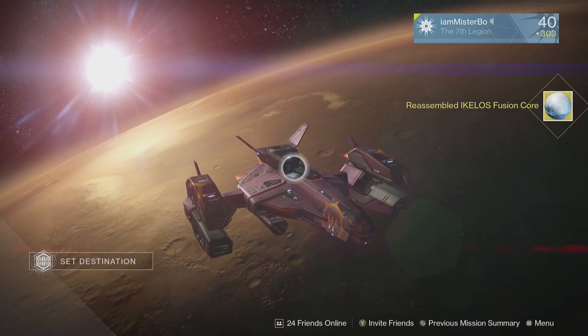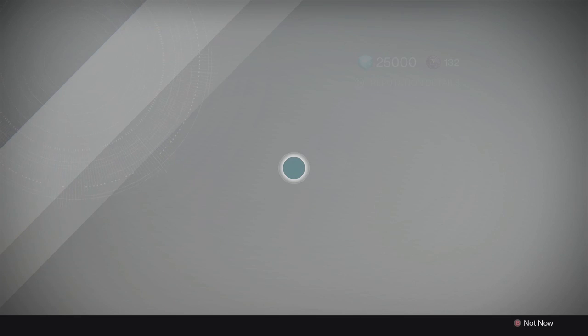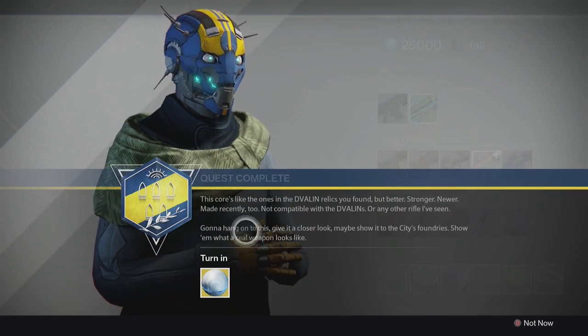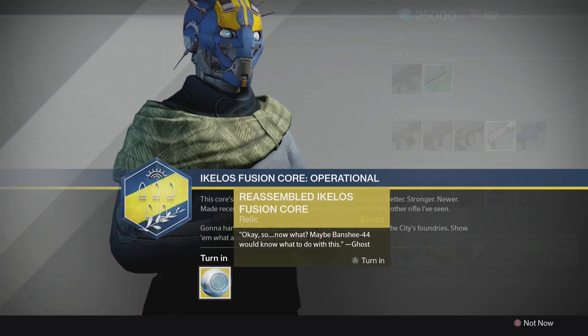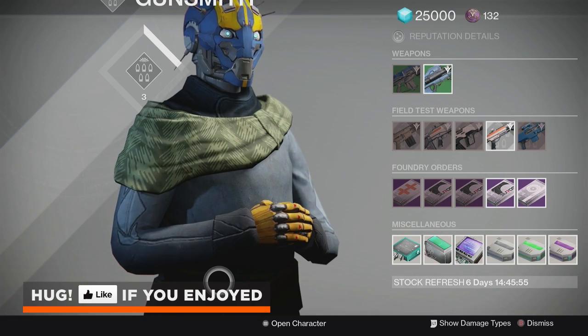Once that is done you can return to the Tower and hand the Fusion Core to the Gunsmith, who will then accept it — and well, that's it. No one has figured out what you have to do from here. Maybe we're going to have to wait until next Arms Day to actually complete this quest, or maybe we have to be a certain rank with the Gunsmith in order to get whatever we need to continue.